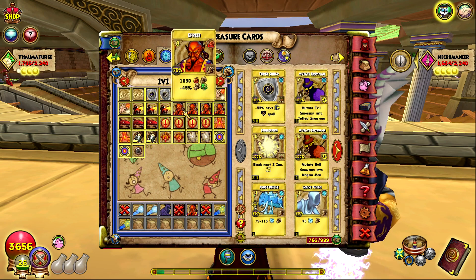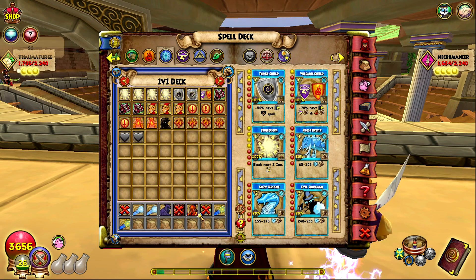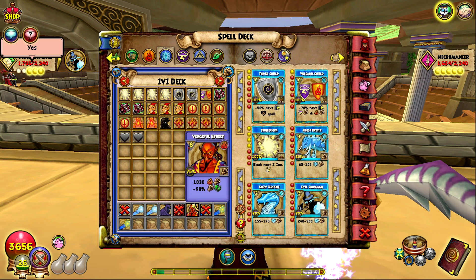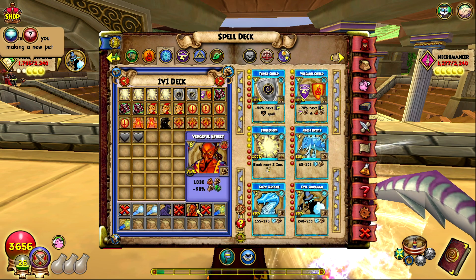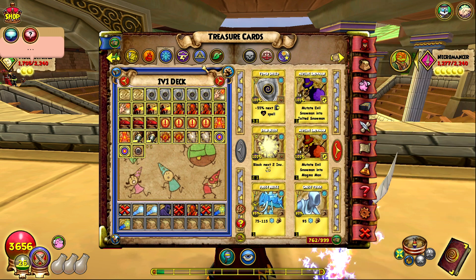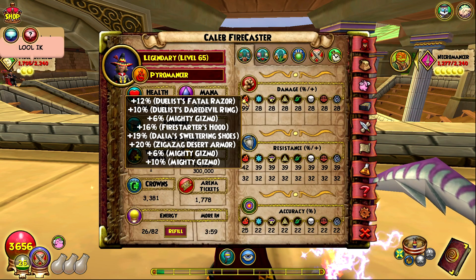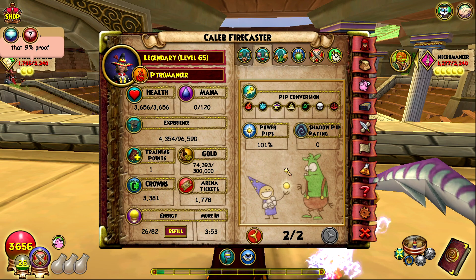My side deck has nothing really special. I'm not using a minus 90 Efreet in the side deck, even though it would be a lot easier. Only having one minus 90 Efreet is kind of bad because if you don't pull it when you need it and you have to keep it in your deck, that's the worst part. If you really need to discard something and can't, it gets pretty bad. I lost a lot of matches to Deaths today — Deaths were filling the queue. All my stats come to 99 damage, 39 resist, 25 accuracy, 49 crit, 10 pierce, and 101 pip chance.